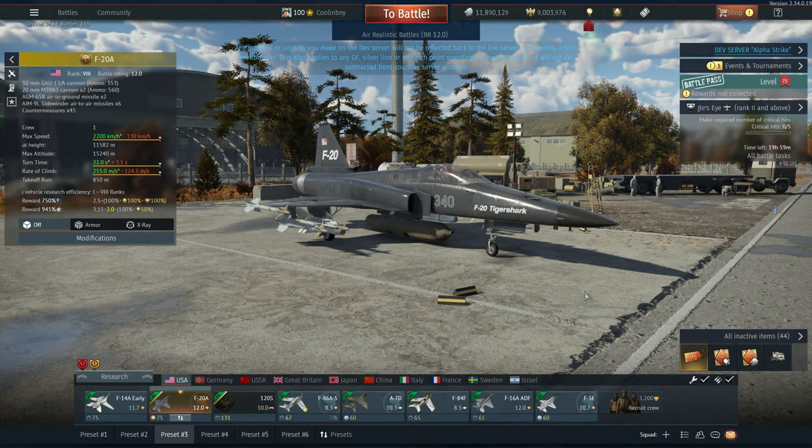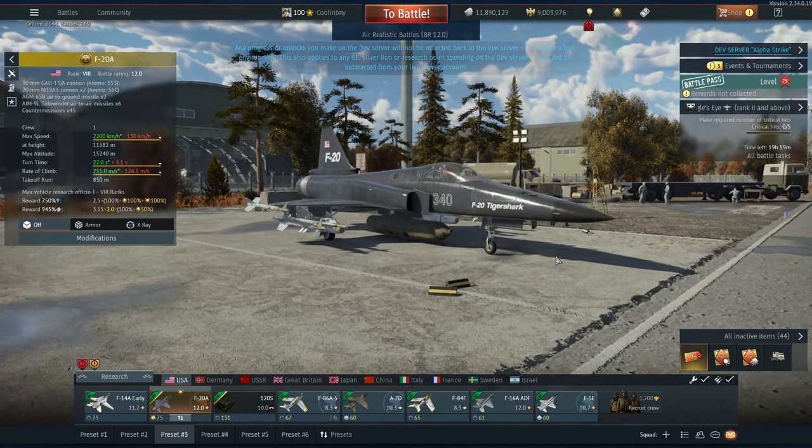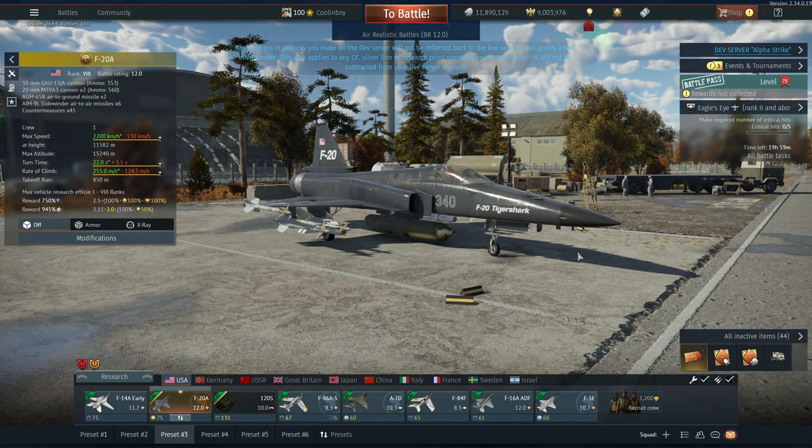Hey everyone, Tankenstein here. In this video I've got your very first dev server overview and gameplay for the F-20A Tiger Shark. This is a currently rank 8, battle rating 12.0 fighter in the American air force's tech tree — and yes, rank 8, meaning this is as of current a top-tier premium. Gaijin is now doing that.